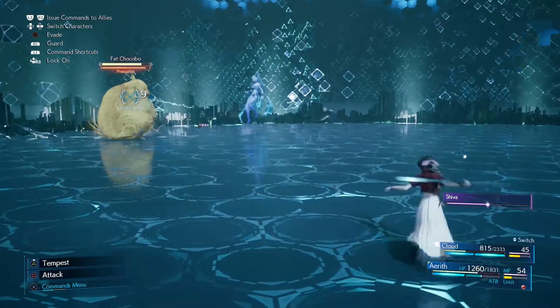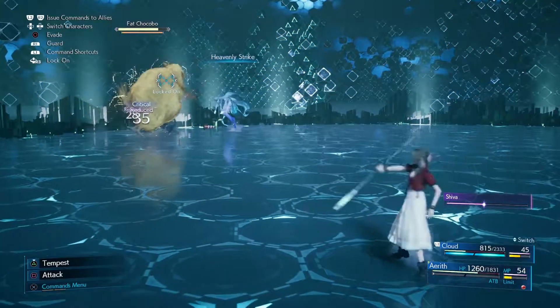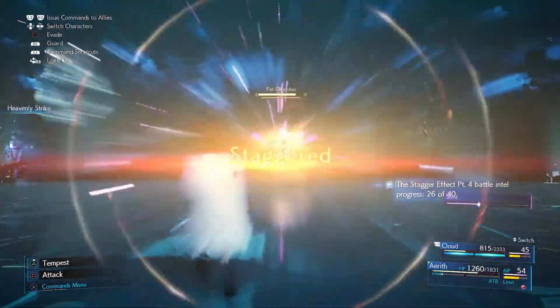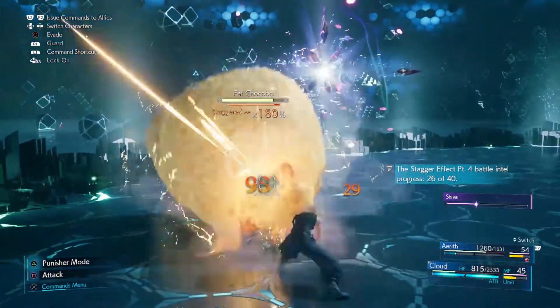Don't get me wrong, he did target Aerith, but double-tapping circle to dodge out of the way of the majority of attacks did work. You are going to get hit when he's throwing objects all over the place, but not too long after I switched to Aerith I actually summoned Shiva as well to help out with the fight.